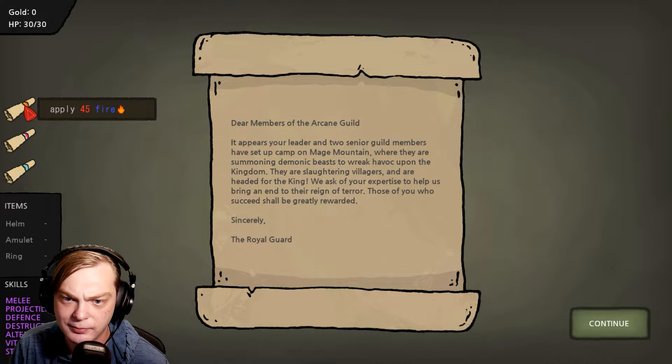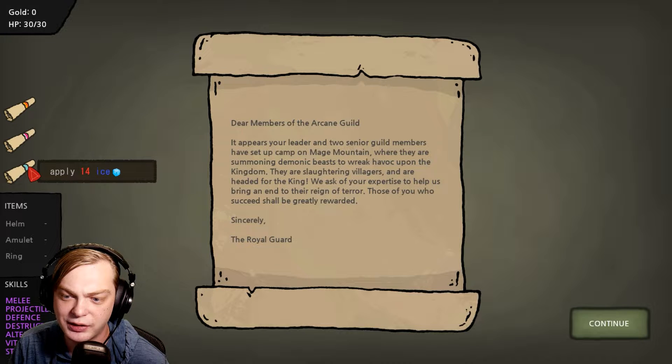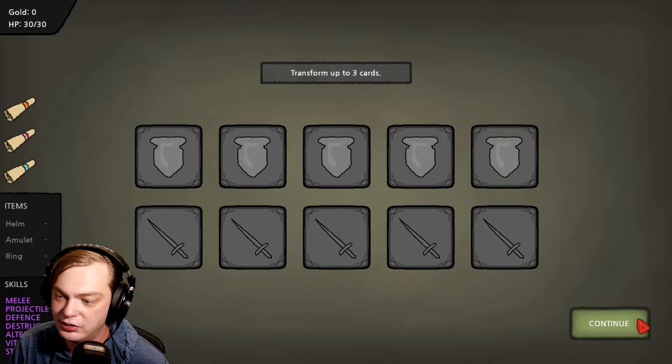Looking at some scrolls in the game: apply 45 fire, apply 11 static — that's probably lightning or paralysis — and apply 14 ice. Starting with zero gold, 30 HP, no helmet or amulet or ring. Skills include melee, projectiles, defense, destruction, alterization — not sure exactly what that word means — vitality, and stealth.